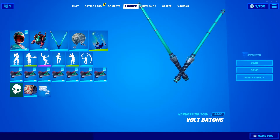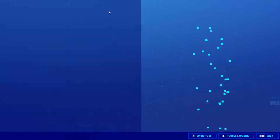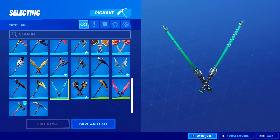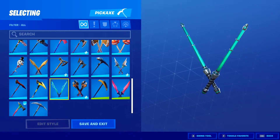For my harvesting tools, I have the green vold batons. They look pretty cool. They're nice and green and have electricity running through them. It is part of the Spycraft set, which is another skin, but I just thought it looked really good with this one since it's green and it looks cool. And here you can see the sound it makes.